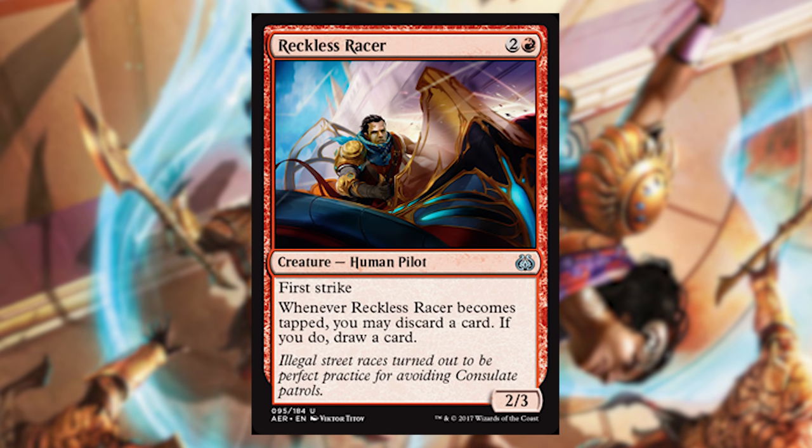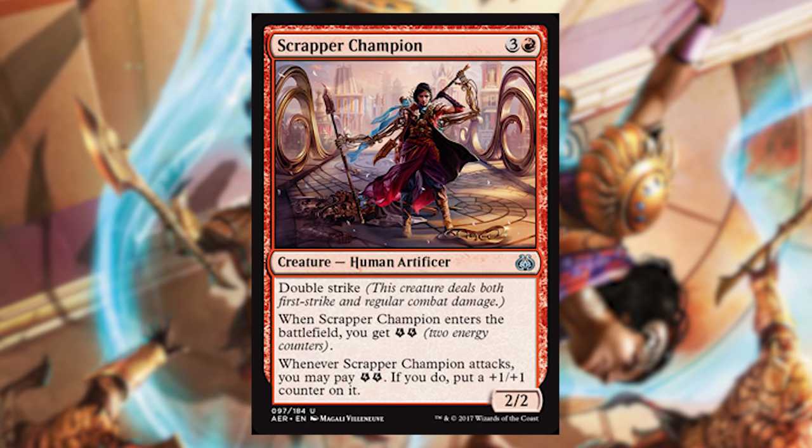Reckless Racer is basically great — it's really deadly if you put it with combat tricks, because it already comes with first strike. Any combat trick is gonna cause huge blowouts, and it does rummaging on its own. Rummaging is throwing away a card and then grabbing one, instead of looting which is grabbing a card and then throwing one away. Our next card definitely deserves its own spot: Scrapper Champion. This card has double strike, which is always a very stupid ability, and it's an uncommon that is a must-answer — your opponent must answer it or they will lose very, very quickly.